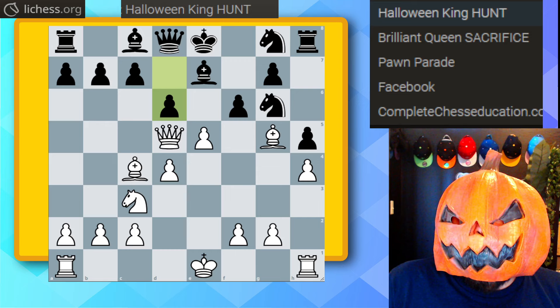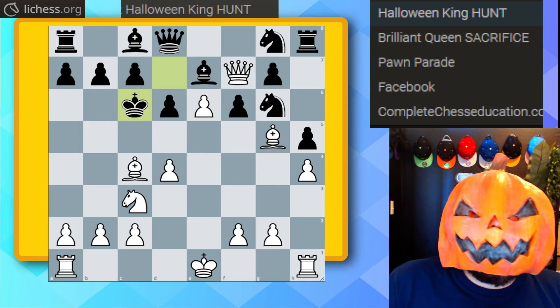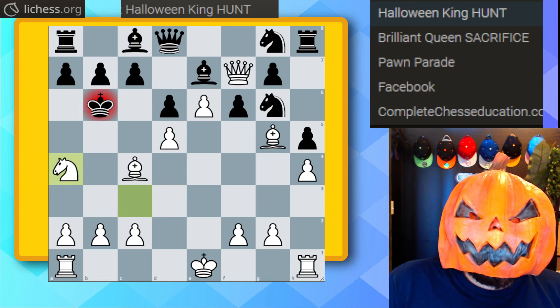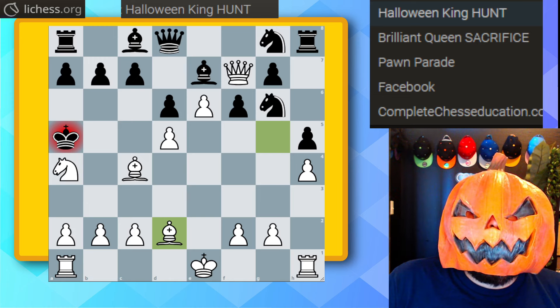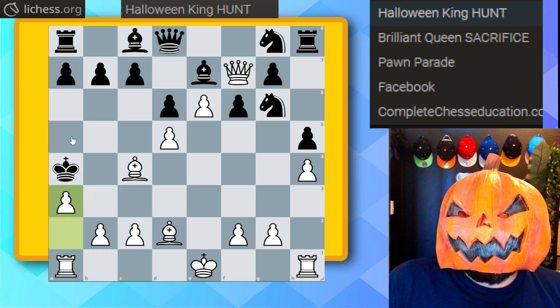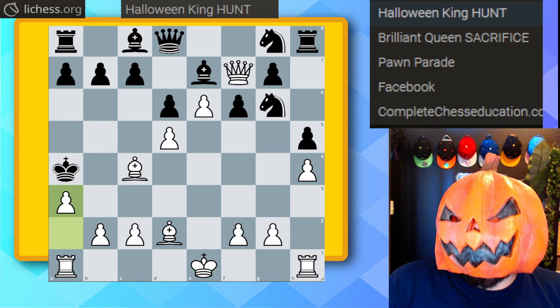Queen f7 check, king to d7, pawn to e6 check, king to c6, pawn to d5 check, king to b6, knight a4 check, king to a5, bishop to d2. King is stuck, and with a3 we've cut off all the squares. We're writing a simple checkmate that cannot be stopped: a5, and b3 for checkmate.